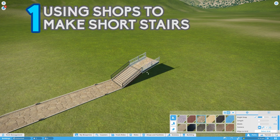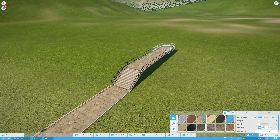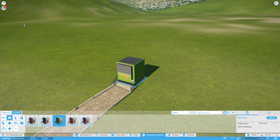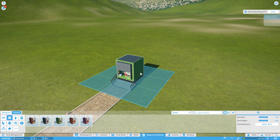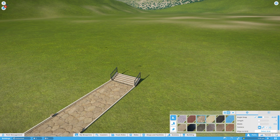When trying to make stairs, they all work as a 4m grid and sometimes they can be a little wide — it'd be nicer to do them a little bit shorter. Luckily, you can. If you select a shop, place it where you'd like the stairs, and lift it up a little, you'll find that the path automatically builds some little stairs up to it. It takes a little time to line it up. If you then delete the shop, the stairs will stay, and if you go back into the path tool, you can carry on building from them, giving you some nice short stairs.